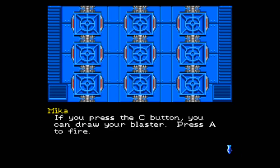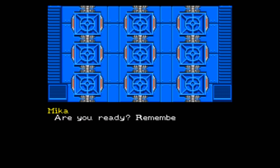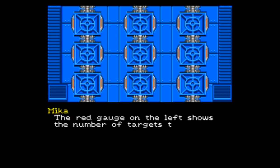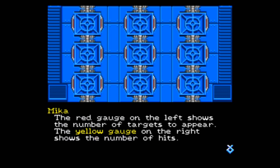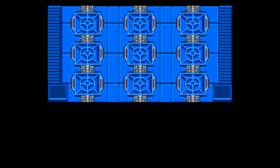If you press the C button, you can draw your blaster. Press A to fire. You can put your blaster away by pressing the C button again. Are you ready? Remember, shoot only snatchers. Be careful you don't hit any civilians. The red gauge on the left shows the number of targets to appear. The yellow gauge on the right shows the number of hits. I'm gonna stink at this. I'll start it on introductory level. Good luck!